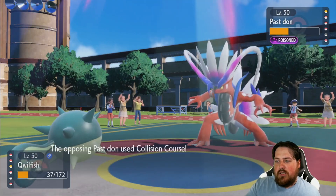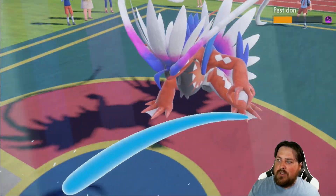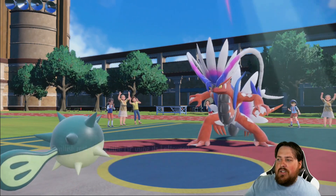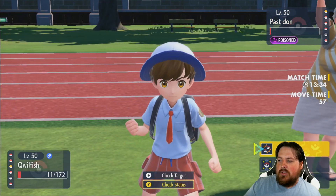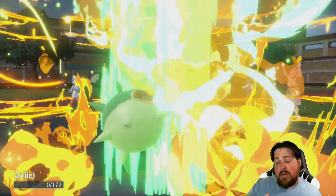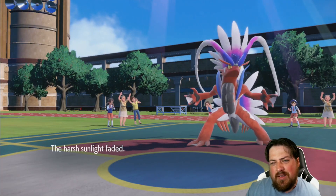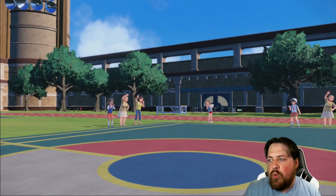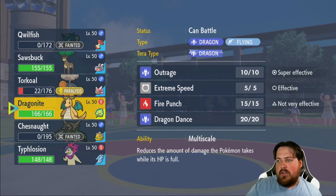I'm going to Aqua Tail here — just let us go down. Oh, you're going Collision Course? Why did you go Collision Course there? Does the Toxic do the job? Almost — next turn, Toxic will do the job. I'm not switching into Typhlosion even though a Collision Course is likely; I don't want to get caught off guard. Typhlosion would have been, honestly, a decent switch-in right there. But I didn't want to risk it, because if my opponent switched it up — and what other moves does this thing have? It could have Crunch or something, and that would have rendered my plan really tough.